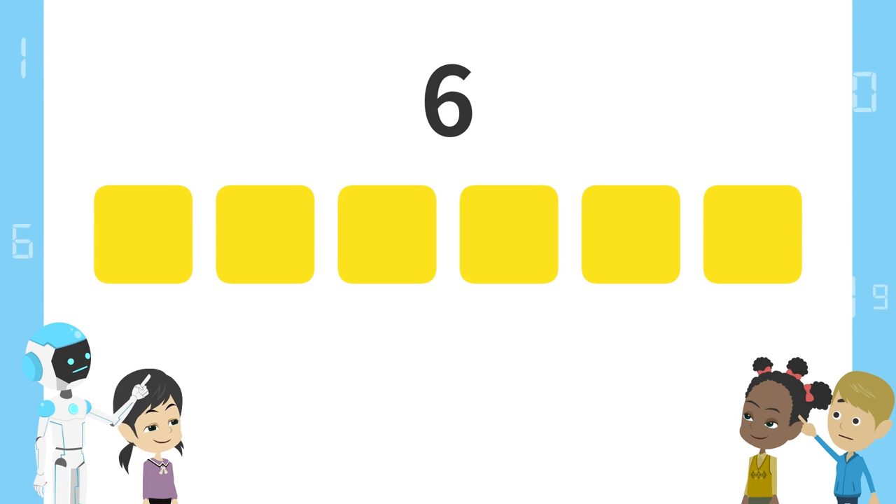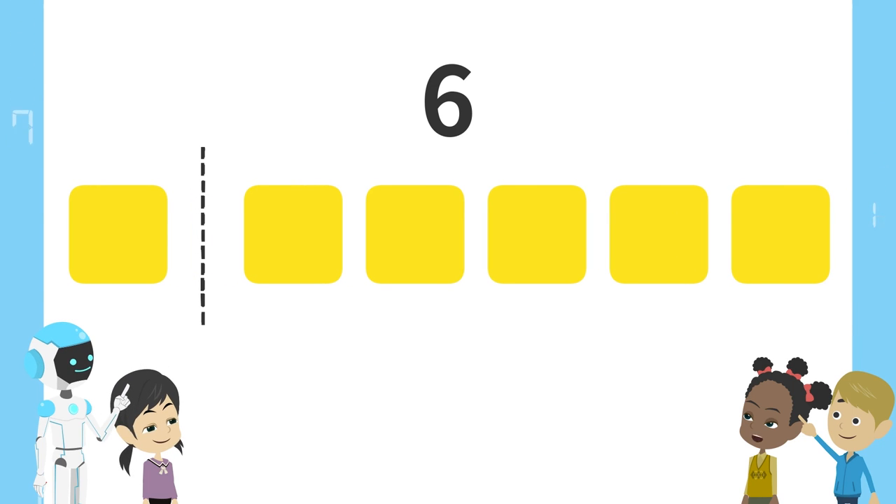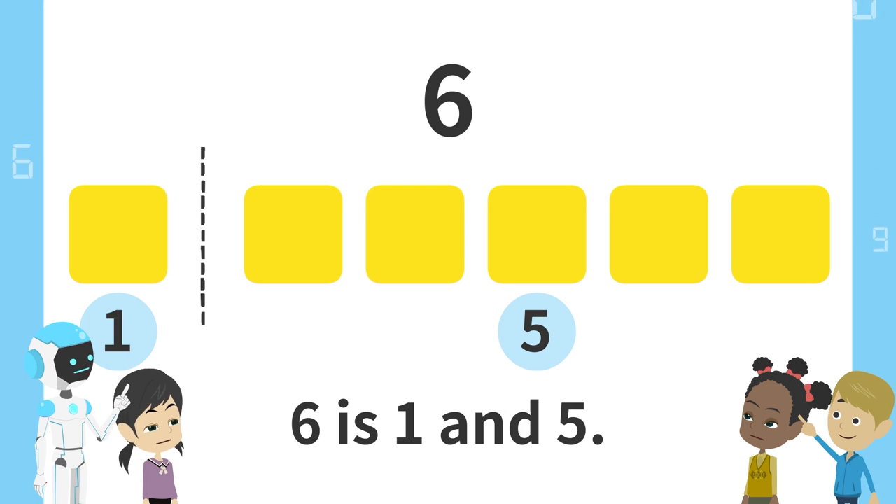Here are 6 blocks. Now, let's split these blocks at various points. One block on the left and five blocks on the right. We can say, six is one and five. Six is one and five.